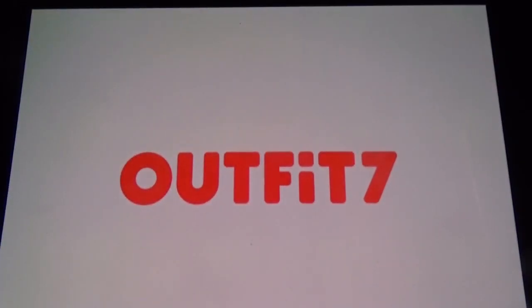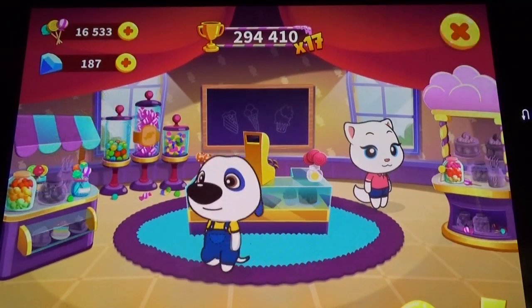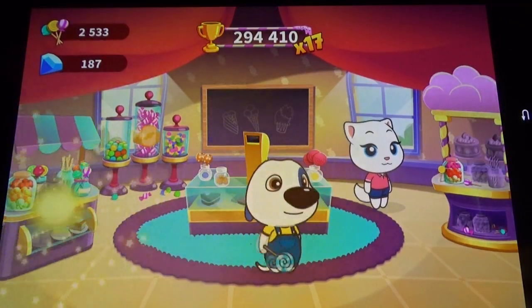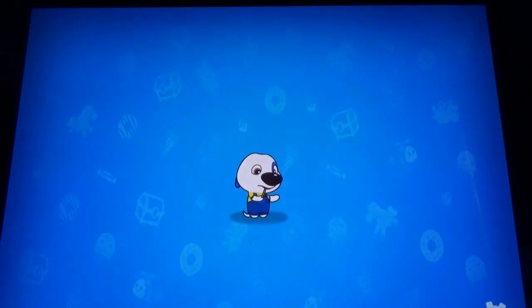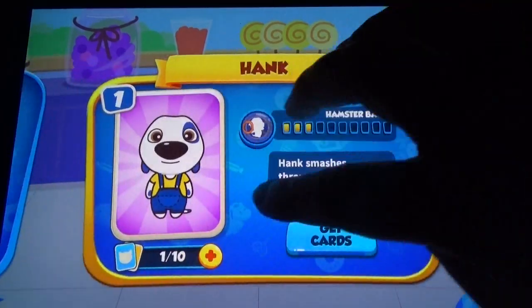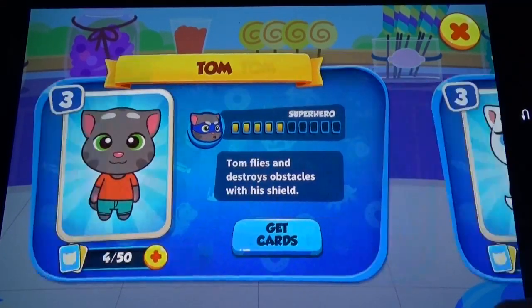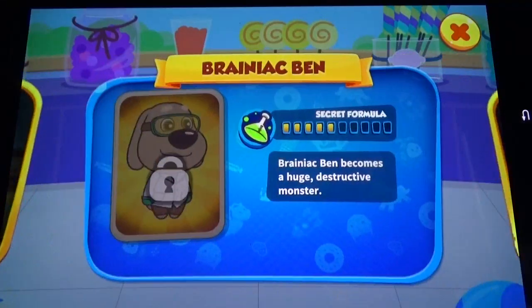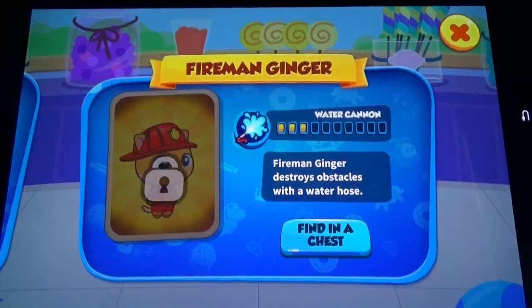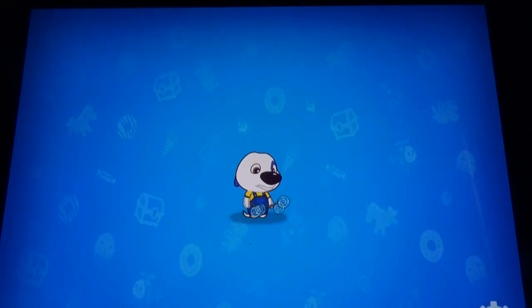Coming to Talking Tom Candy Run — there are some similarities with Tom Gold Run. We have a villain, walls, chests, and a build option. In every Outfit7 game we can see the build option. We have cool characters, and just like jet skis in Jet Ski 2, here we collect character cards from chests to unlock characters. Some characters are paid.